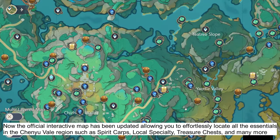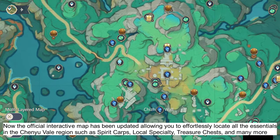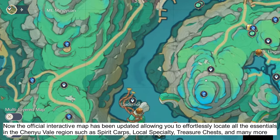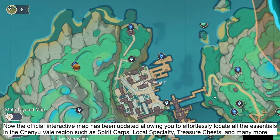The official interactive map has been updated, allowing you to effortlessly locate all the essentials in the Chinyu Veil region, such as Spirit Carps, local specialties, treasure chests, and many more.